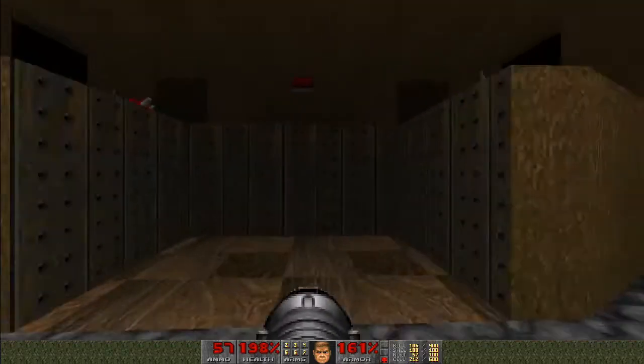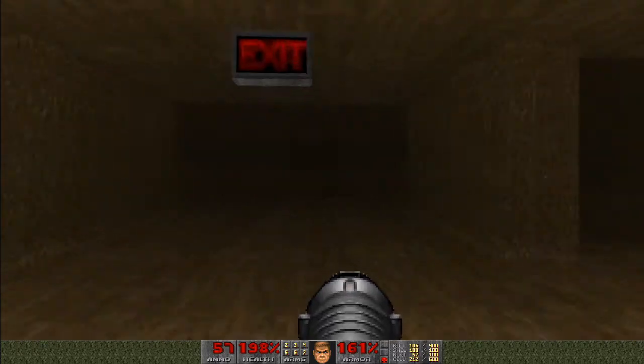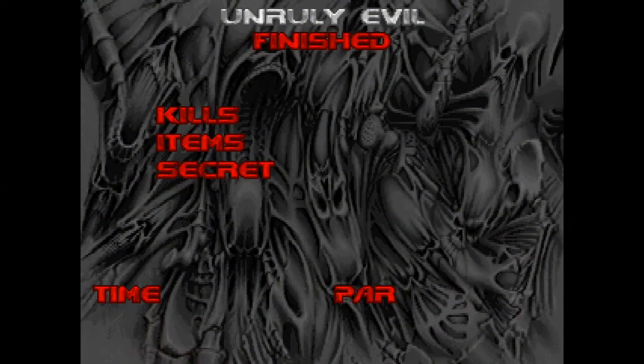Hit the switch, jump on the elevator, ride it up. This time we're going to go through to the end of the level. Unruly Evil is finished.